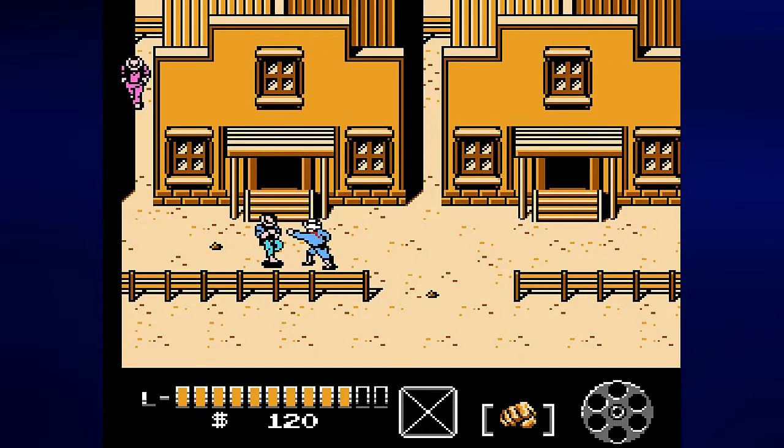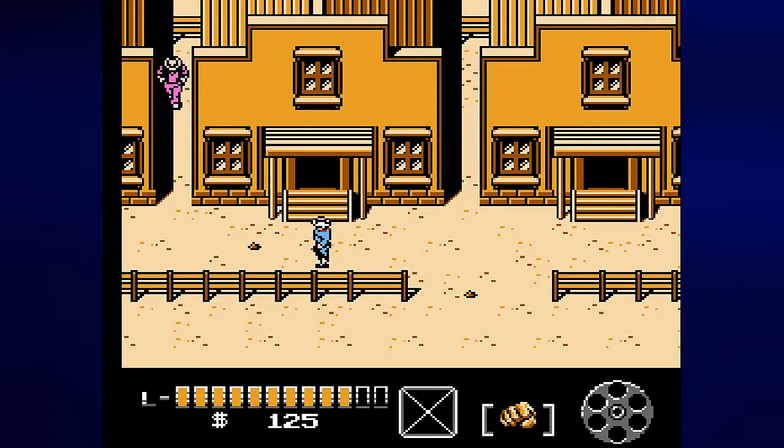This is where the gun comes in handy. Switch to either your regular or silver bullets and press B to load the barrel. The counter went from S10 to S9 — we now have nine barrels' worth of standard gun ammunition. You can buy a barrel's worth of ammunition at the gun shop. Saving money is important.